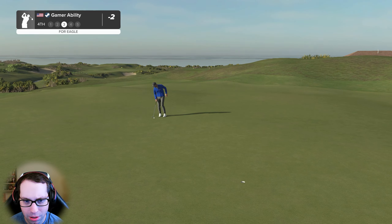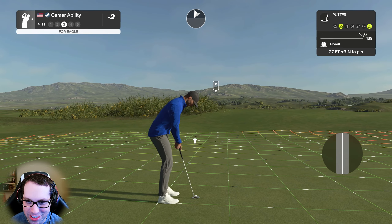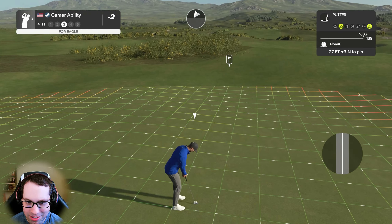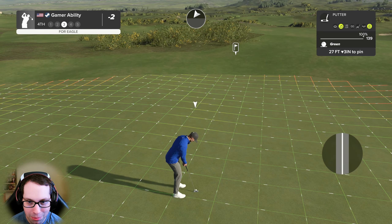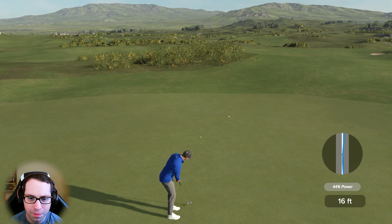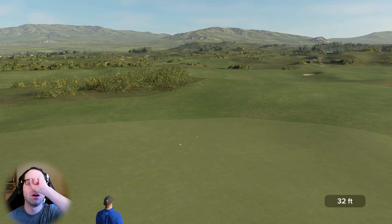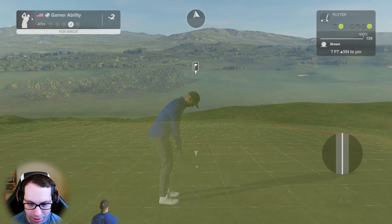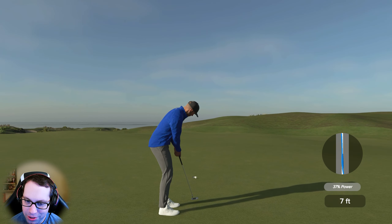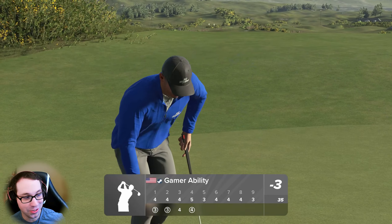Sinking this will take us to four under par. Three shot dedications to Rich_in_UFC99 as well. 27 feet downhill, a lot of break - imagine an eagle here. Just missed it by a centimeter - a little too much power into that putt. Here's a look for birdie - tap-in birdie, I'll take it. We're golfing today - are you kidding me? That's what I'm talking about - this course is just amazing. Three under par for the day.